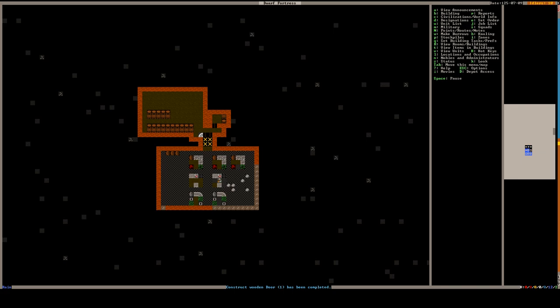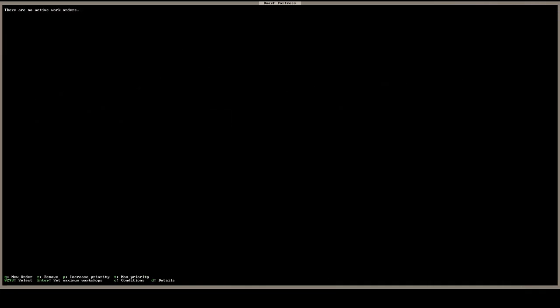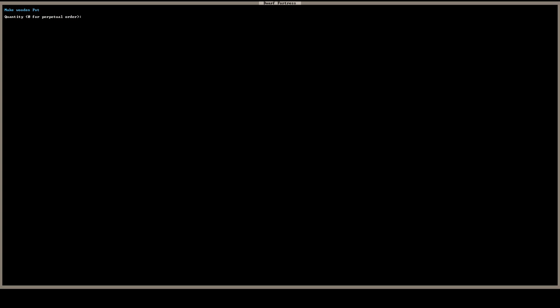I'm going to start brewing. To support that I'm going to make some wooden pots. You can store food items including beverages in both barrels and pots. The only food item you cannot store in a pot but can store in a barrel is milk — everything else you can store in a pot. Pots require far fewer resources to make, so maintaining a good supply of pots is vital to keep up with your brewers, cooks, and farmers.